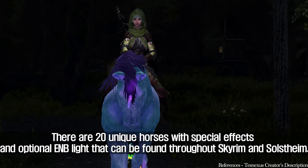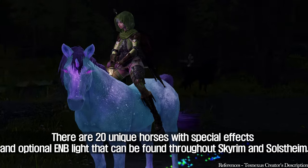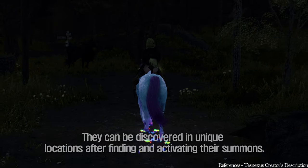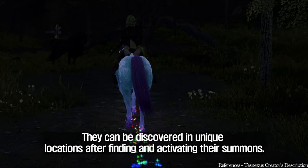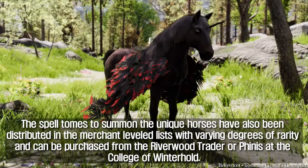There are 20 unique horses with special effects and optional ENB light that can be found throughout Skyrim and Solstheim. They can be discovered in unique locations after finding and activating their summons.